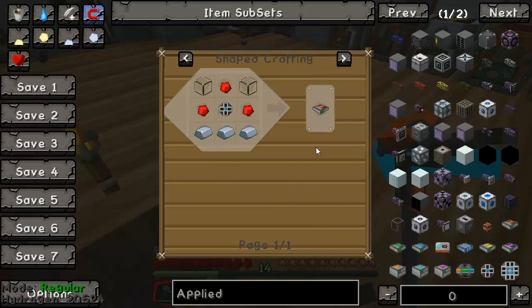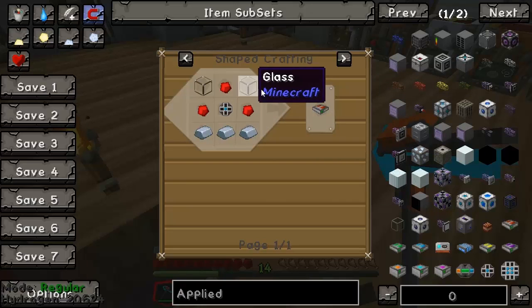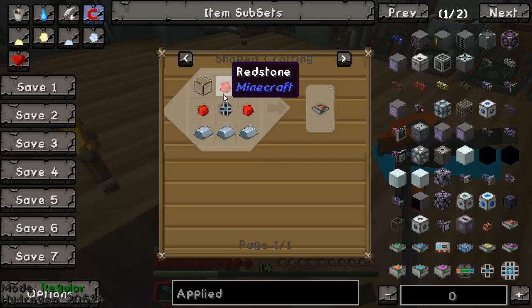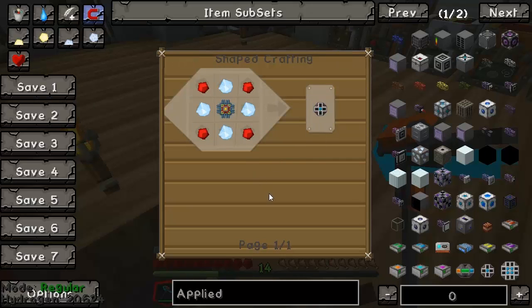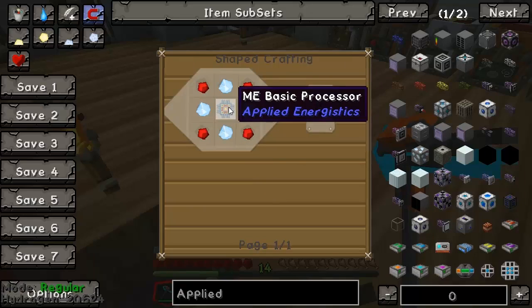Today we're going to dive right back in and make about four of these at the moment. That doesn't look too difficult, because obviously that's just iron, redstone, and glass. So we just need to focus on how to make storage cells, which is just Certus Quartz, redstone, and the basic processors.